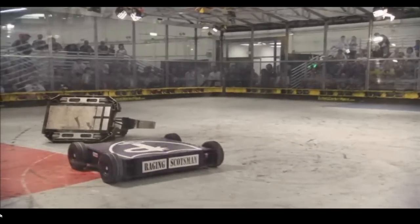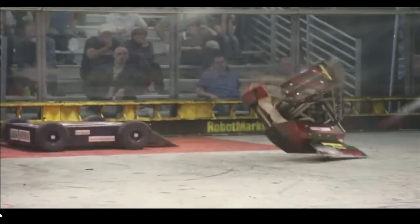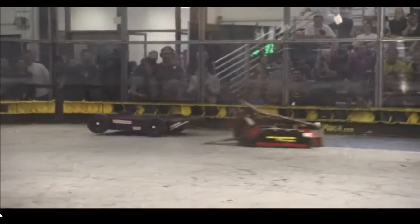Bounty Hunter's got to get that arm back on its knees — he's got to get in position to flip itself over. If it can't self-right, he's done. There he is, back on its wheels. We're back in the game. Ragin' Scotsman escapes. They're right at the corner — too risky to try for a flip, they're going to wait for a better position. Ragin' Scotsman is in a bad position, he's upside down. He's got to just keep pushing Bounty Hunter.